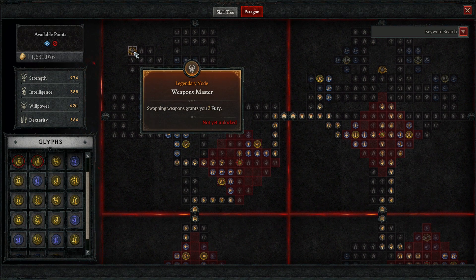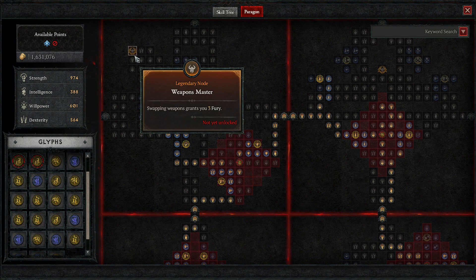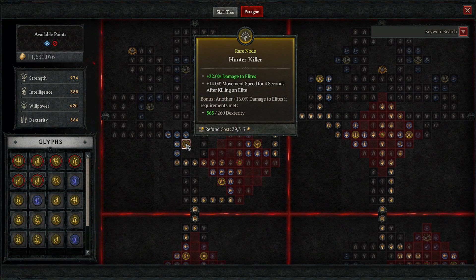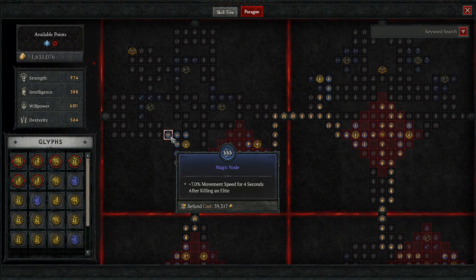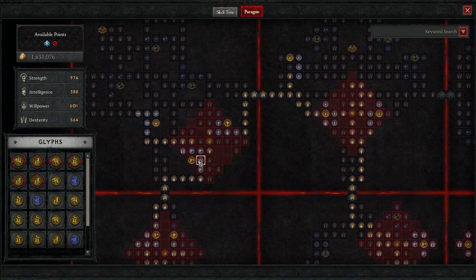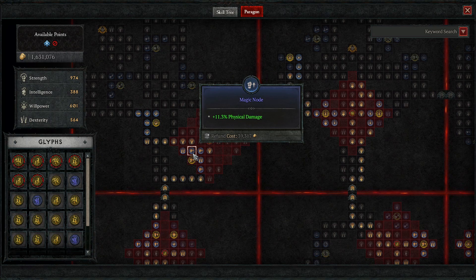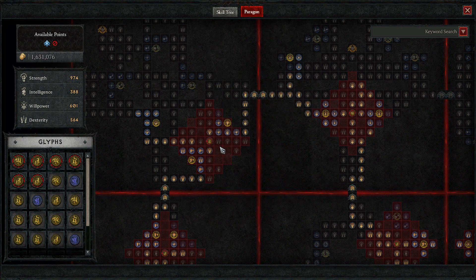On the next board, we are going Weapons Master — though we're not actually going to use the legendary node. We're getting out to Hunter Killer and magic nodes with damage to elites, plus more movement speed after killing an elite. We've got Raw Power for 20% physical damage and some strength, more physical damage around it, and we are going with the Martial glyph. After casting a shout skill, the active cooldown of every other shout skill is reduced by 1.2 seconds — a super important glyph that helps us get 100% shout uptime.